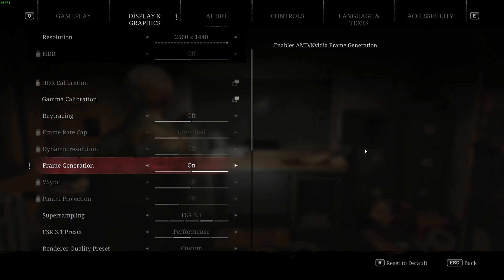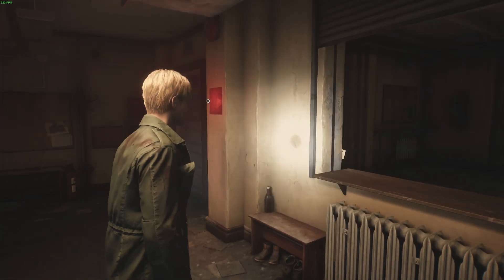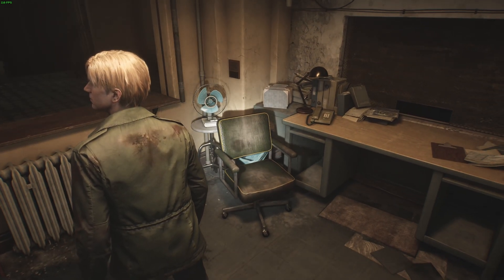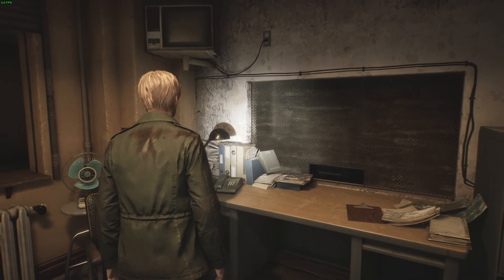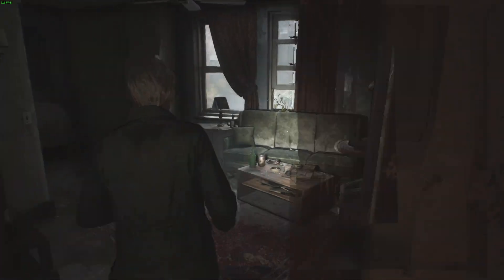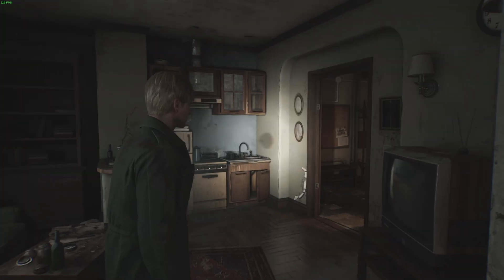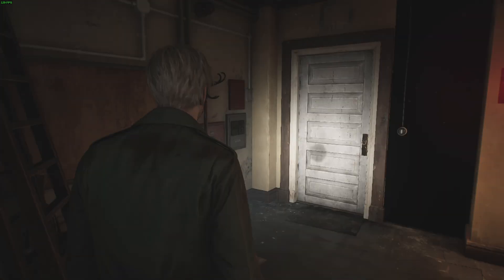When you use FSR4 you're able to turn on frame generation without it screwing with anything — it's still looking good. This also means we get more performance and it still looks really good. Take a look at the fan — you can see the individual wires on the fan, not disappearing or having any issues. It's even able to make out the normal map on the window. There's a lot of cool stuff to be happy about with FSR4, though I wish we didn't need it — it gives developers an excuse to be lazy instead of optimizing, just like DLSS.